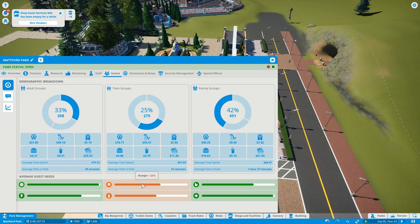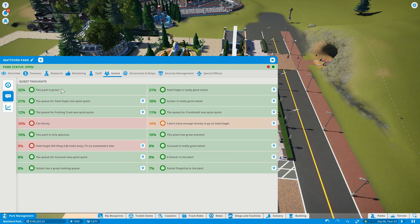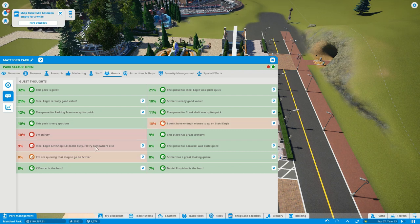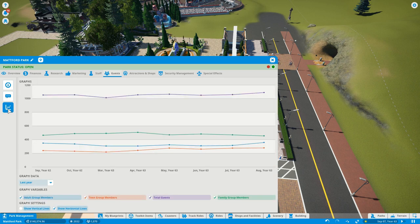We have a lot of people that are hungry and thirsty — a toilet is coming up in a future build. Nausea is at 98 which is good. Guest thoughts: the park is great, Steel Eagle is great value, Crankshaft is quite quick, Scissors is great. Some guests say there's not enough money to go on Steel Eagle with an ATM right there, and the gift shop looks busy. K-Dancer and Daniel Pospichal are getting great reviews from guests. 'This place has great scenery' and 'this park is very spacious' — awesome to see.